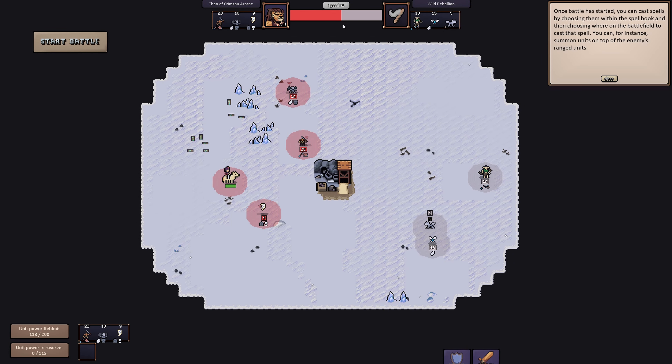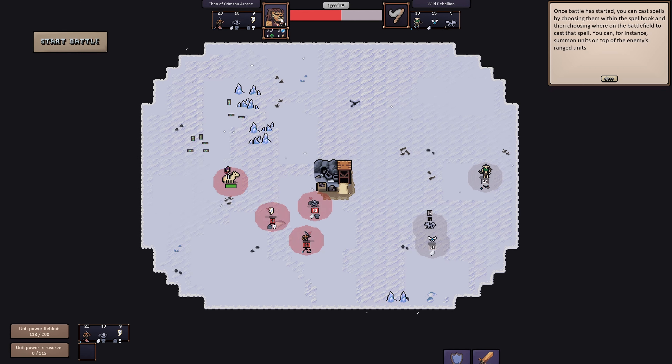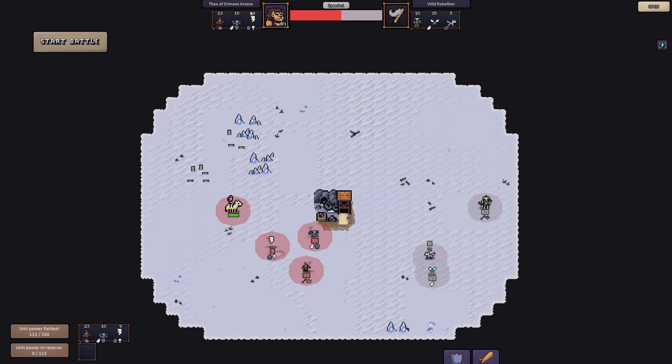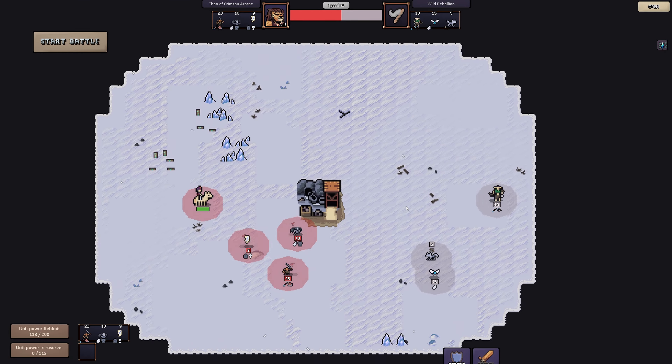Resuming the game and grabbing some items. A minor shrine taught my hero the spell 'Summon Anima' — when I enter battle I can cast it to defeat enemies more easily. Casting costs mana which regenerates day by day. Now heading north to find and attack the orc warrior. Where's my magic? Am I a lion man? I have scrolls, gargoyles... but where's the spell book?